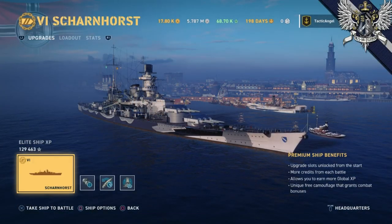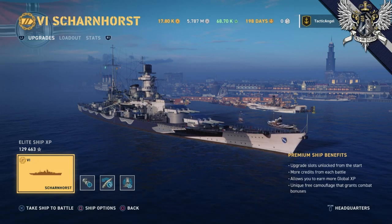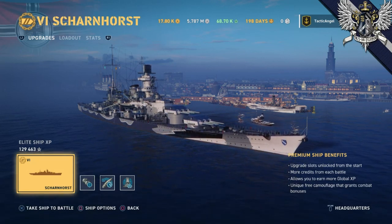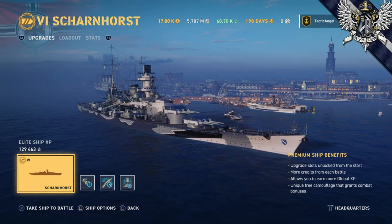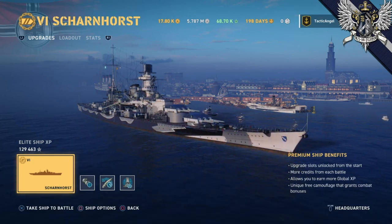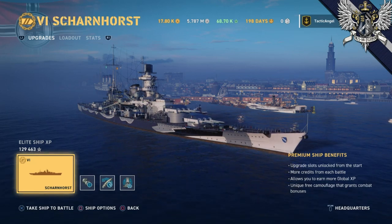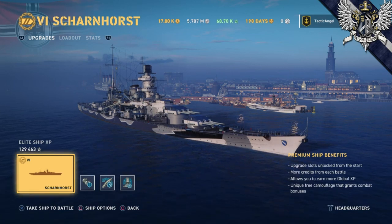Hey everybody, Tactic Angel here, playing some World of Warships on the PlayStation 4. Today we're going to be talking about the first of the German battleships, the so-called KMS Scharnhorst. So-called because the Third Reich didn't actually have a designation for ships, but a lot of people today like to use Kriegsmarine Schiffe as an unofficial designation.